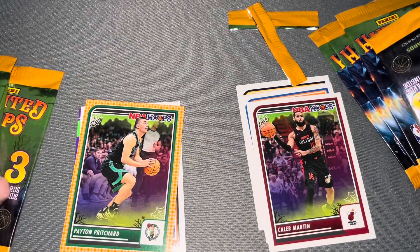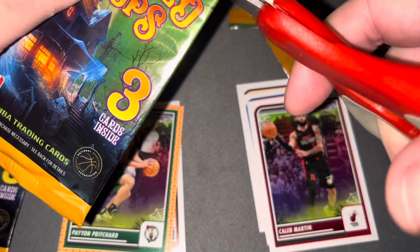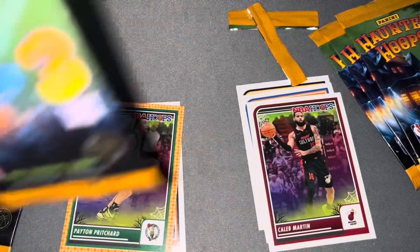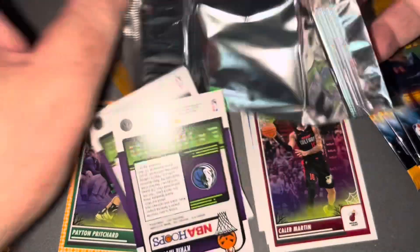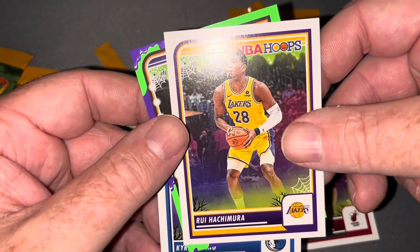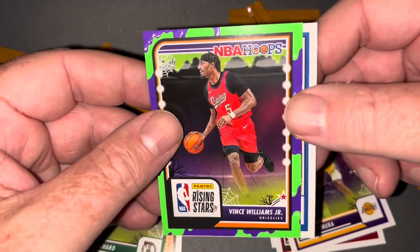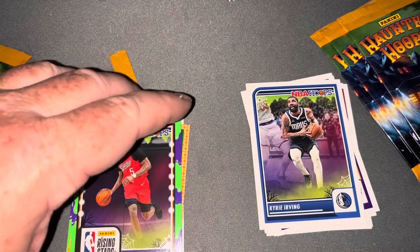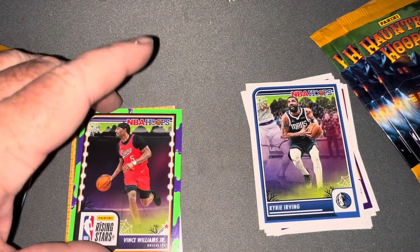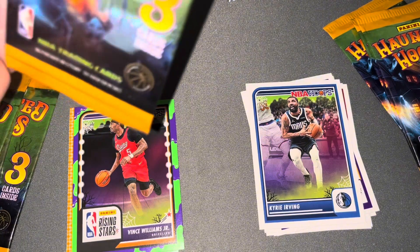We'll keep plugging along here — see who we pull next. Hopefully somebody real good. A Chimera! And then we got a Vince Williams Jr. on the green slime, and then Kyrie on the base. On the football you have pumpkins and spiders, and on this one you have a green slime. So let's continue.